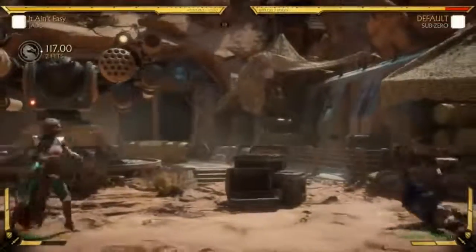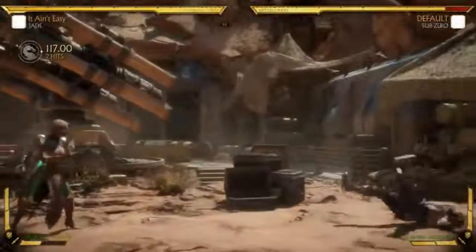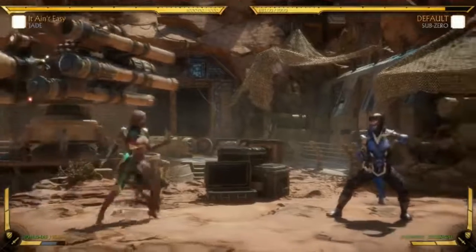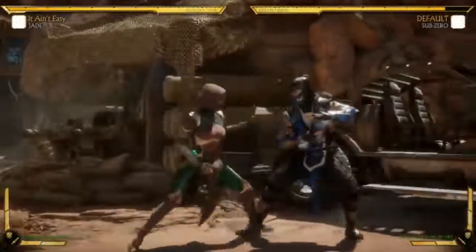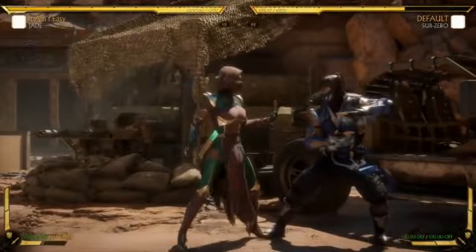The last thing we gave her on this loadout — and this complements her rush-down — is the old UMK3 and MK9 double shadow kit. This does the same damage as the other one; the main thing is it pushes them hella far back, and it does not reverse their corner positioning. That's why we equip this. Notice the other one — she would teleport behind — but when I'm doing these corner combos now, they're still in the corner.